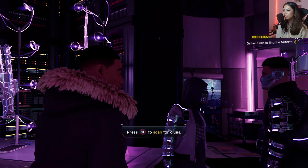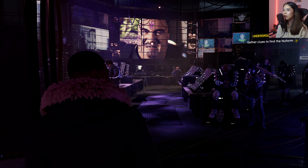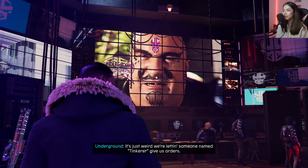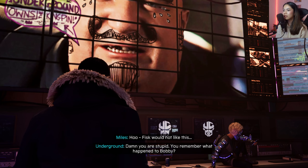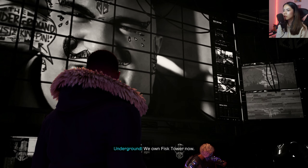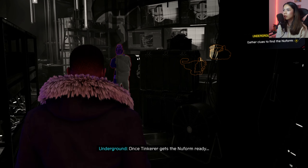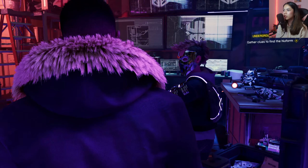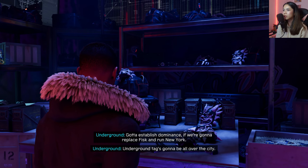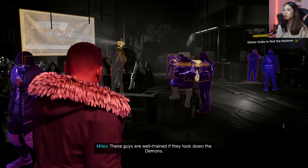I've got to figure out where she's keeping the New Form — yeah, we're here undercover to find some clues. They drew on Kingpin's face! The Underground owns the Kingpin. Secret things — they use this place to hide a deadly fuel source. We can check these masks — this stuff is from Martin Lee's gang from the first Spider-Man game. These guys are well trained, they took down the Demons — wonder where they train.